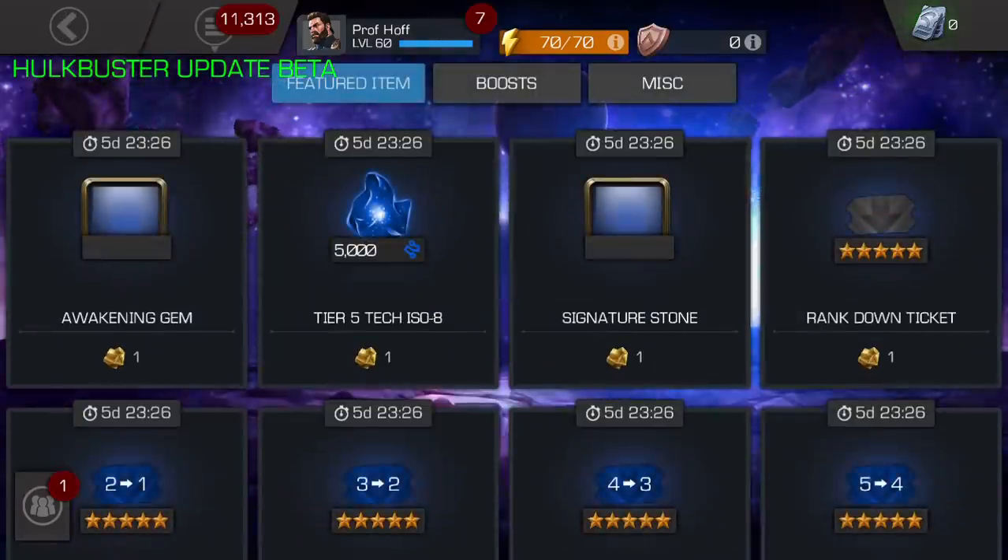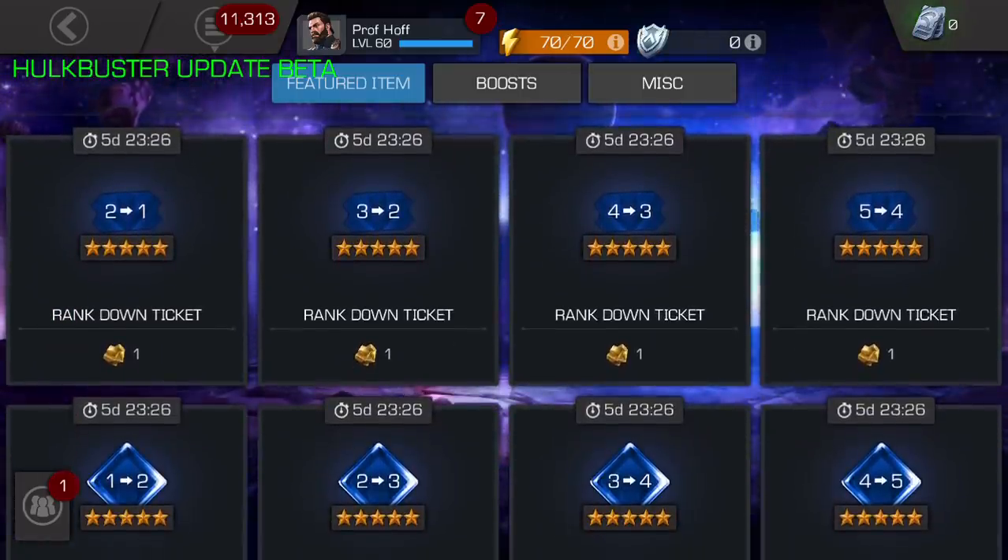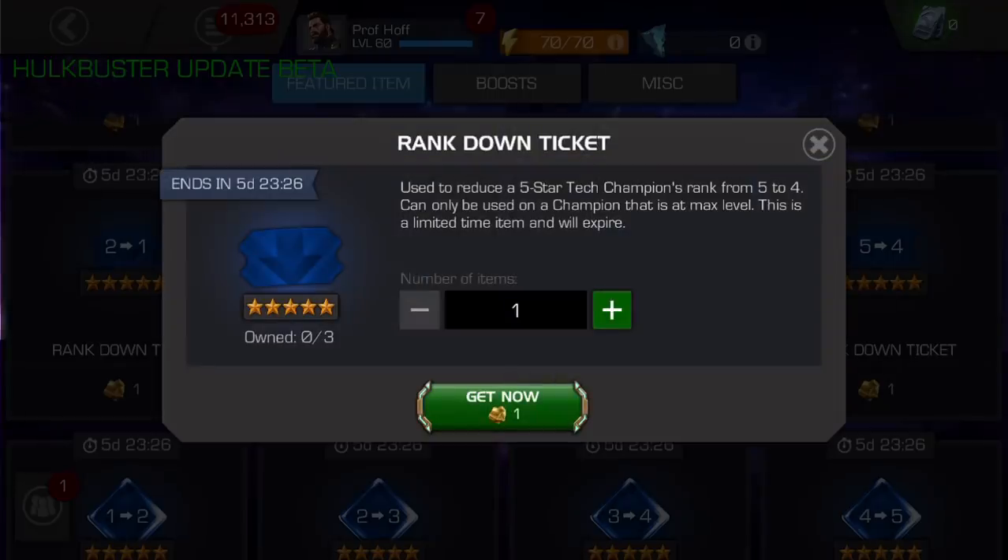What you can do in the beta if you haven't tried this before — you can get a rank down ticket. Given this only works if you have a tech champion to rank down, but then again, why not just take up the Hulkbuster beta, rank him down, and then use the resources on someone else, even if you have no 5-star 65 at rank 5 that's a tech. So here's what I did.